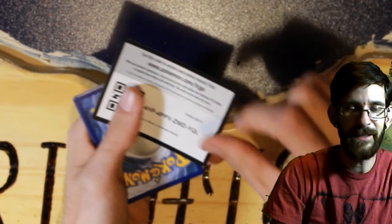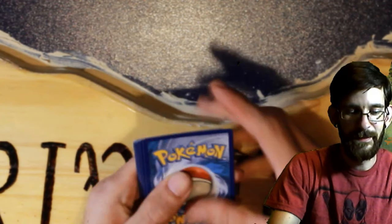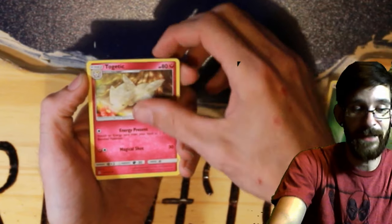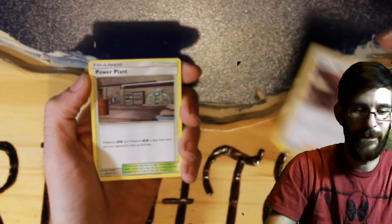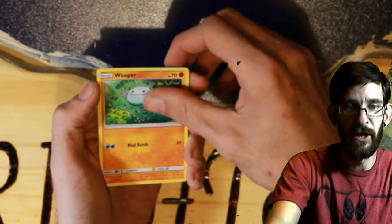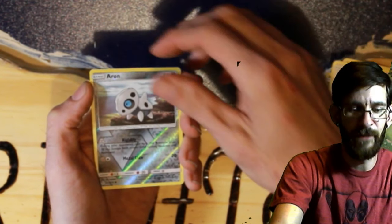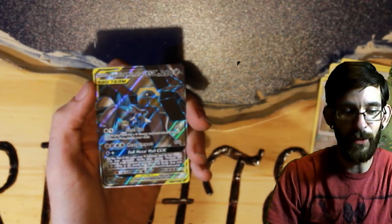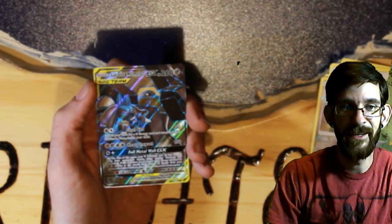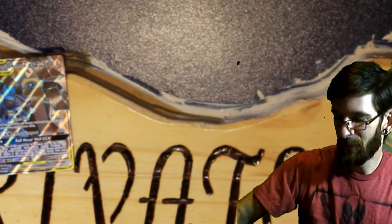We finally get a white code, guys — finally a white code! We have a grass energy — Togekiss, Koga's Trap, Power Plant, Meltan, Slowpoke, Wooper, Sunflora, Yawn, Aaron reverse — and a Lucario & Melmetal GX full art! That's a hit! At least we have one — we have a hit!